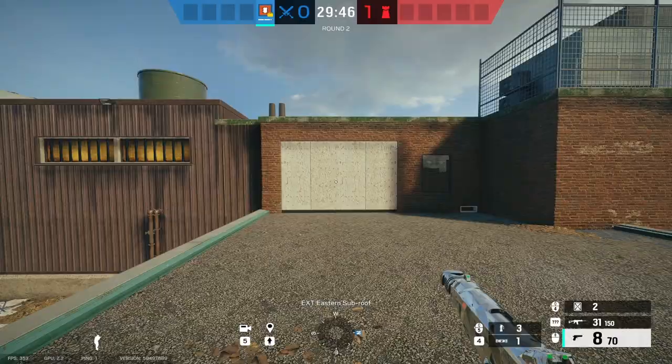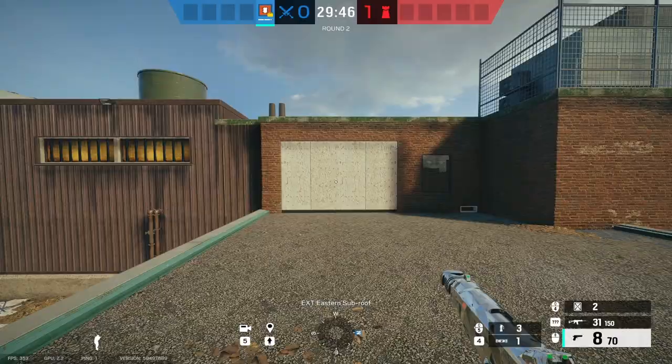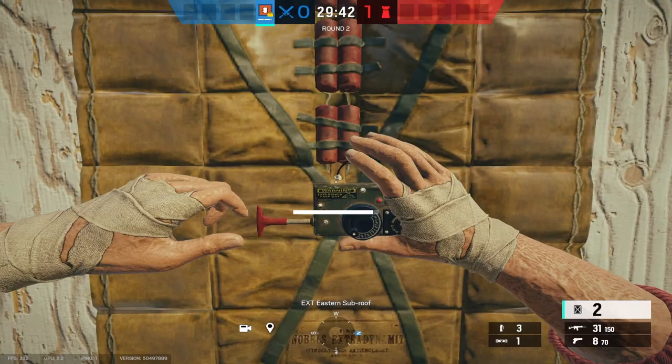Thermite is a 2-speed 2-armor that comes with the exothermic charge. It's a gadget that you have to place on a reinforced wall, and then once that happens, you can activate it and it will blow a really big hole in the wall.